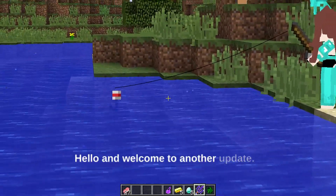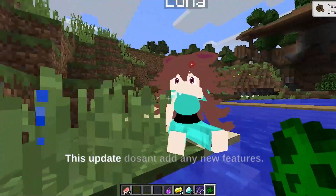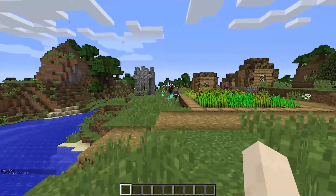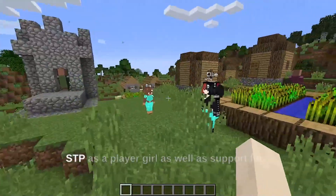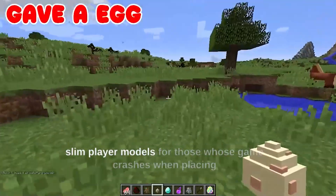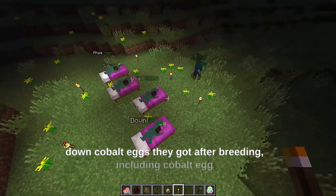Hello and welcome to another update — Jenny Mod 1.7.4. This update doesn't add any new features; it's just improvements and fixes. It contains some more bug fixes, plus the ability to STP as a player girl, as well as support for slim player models. For those whose game crashes when placing down cobalt eggs they got after breeding, there is a cobalt egg fix included.